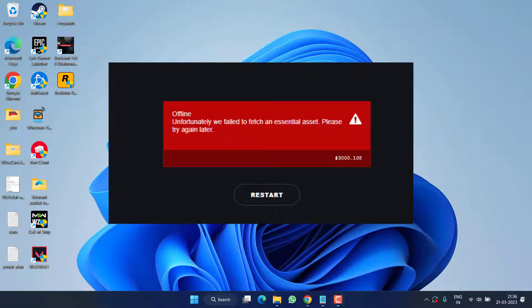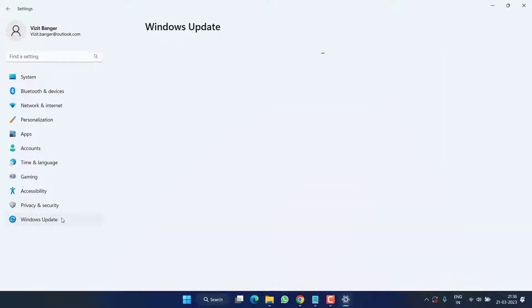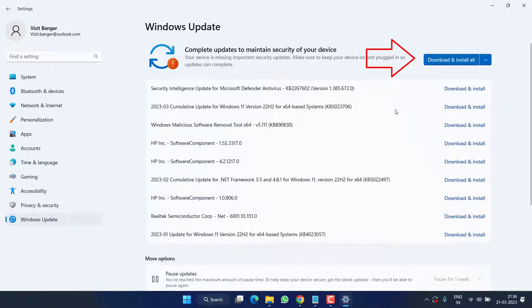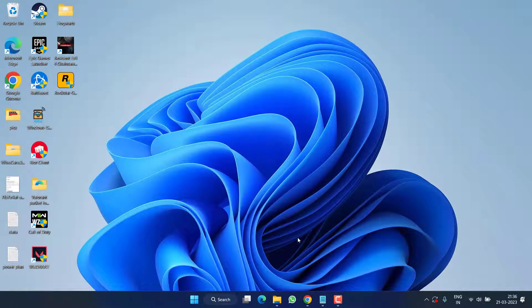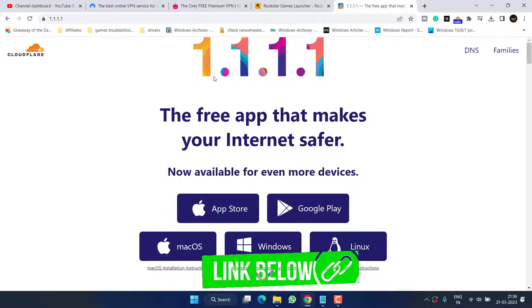First of all, head out to the Settings menu, click on Windows Update, and if any update is pending at your end, make sure to choose the option 'Download and Install' to make your operating system up to date. Next, head out to your browser where you need to change your DNS server.